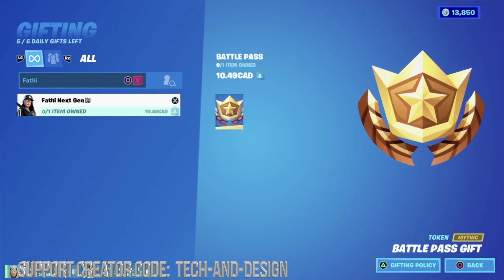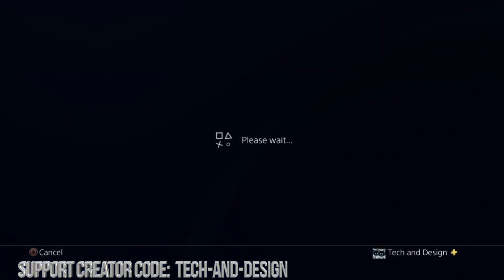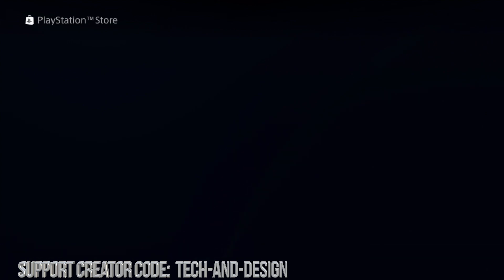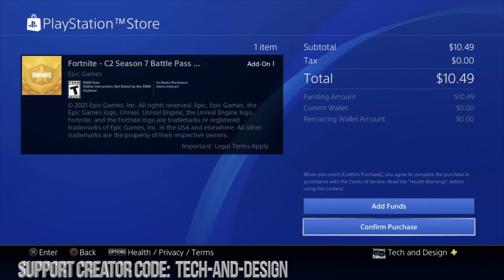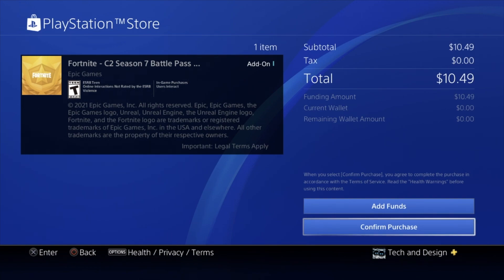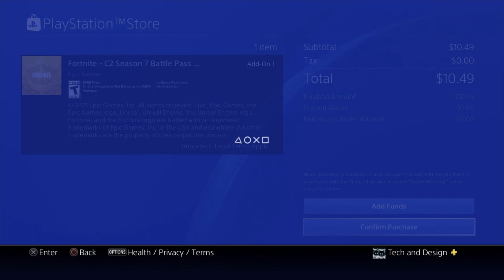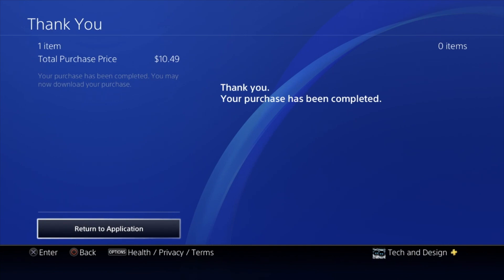I'm just going to search for the name — it's a lot faster. We're going to click on the name, then continue on to gift. Once we click there it takes us to the purchase screen. You can't gift with V-Bucks unfortunately — you can only gift with real money. It's going to cost $10.49 in my case; it depends on your local currency, might be around seven dollars depending on where you're from.